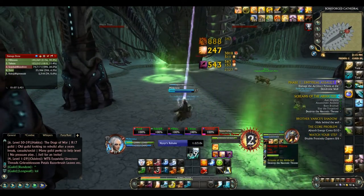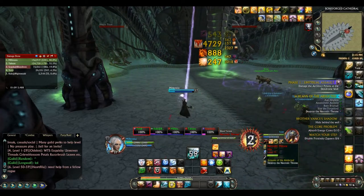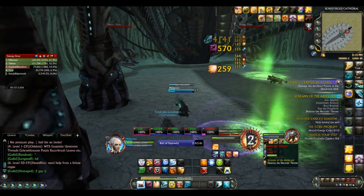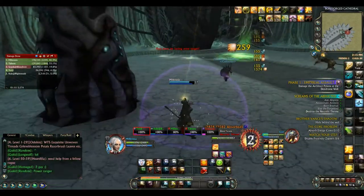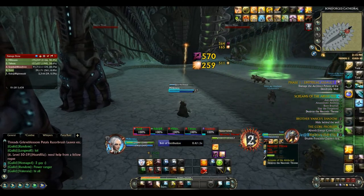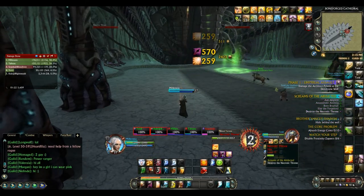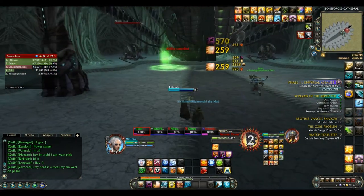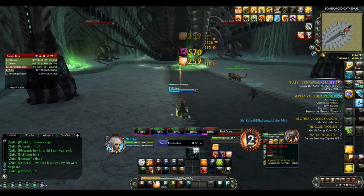Something worth mentioning is that there is a Necro Titan add on each side of the Necrotic Throne. At the timing of this video they do nothing, but what is supposed to happen is that one will become active at 60% and the other at 30% — they just need to be tanked. DPS should ignore them because they have too much health, so the damage is better used on the boss to complete the encounter. This concludes my guide to the Unhallowed Boneforge Normal Dungeon.